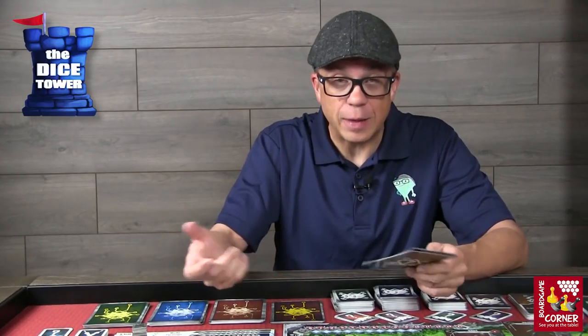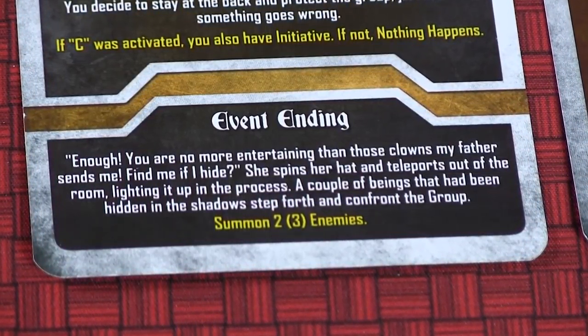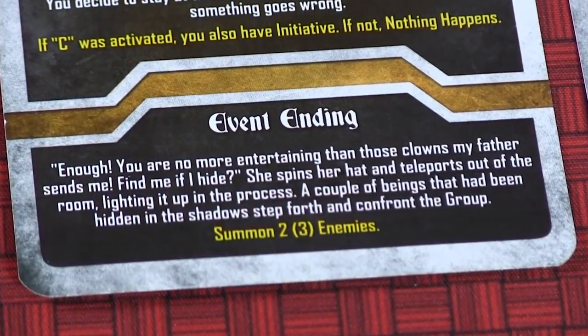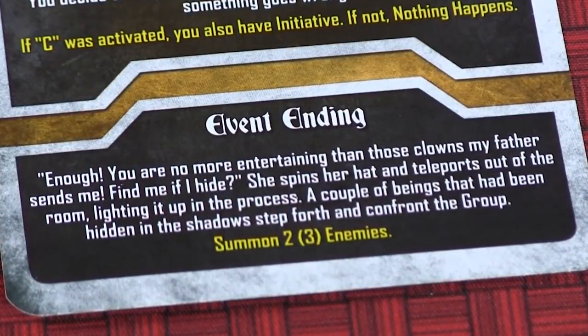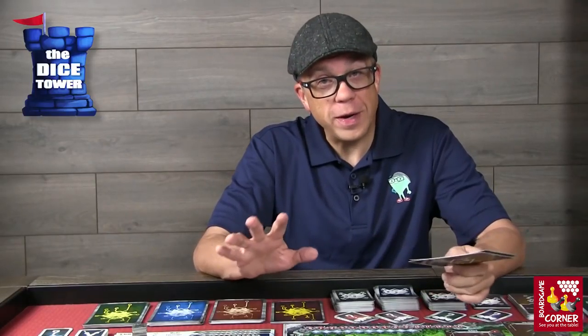Finally there's the event ending which affects everybody. In this case: 'Enough. You are no more entertaining than those clowns my father sends me. Find me if I hide.' She spins her hat and teleports out of the room, lighting it up. Beings hidden in the shadows step forth and confront the group — you summon two or three enemies depending on player count. You can enter the next phase either overwhelmed or with initiative, and these affect how you approach the first round of combat.